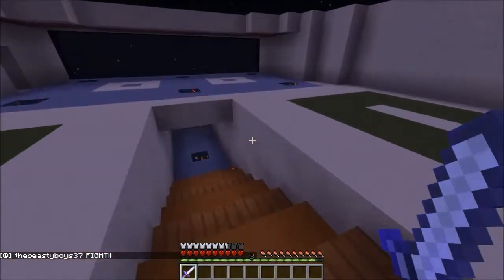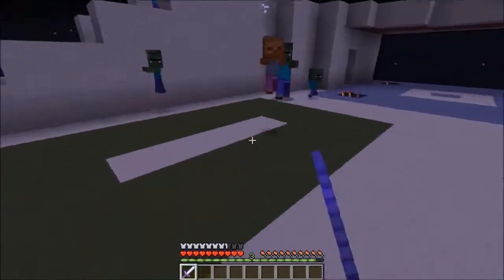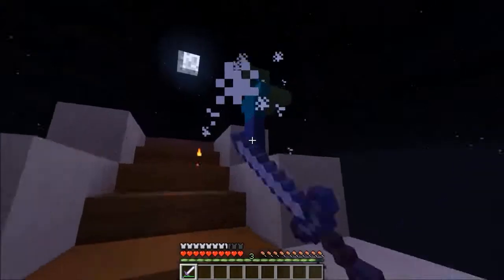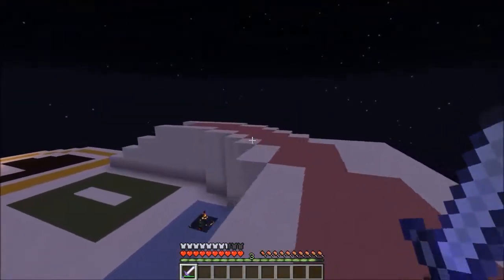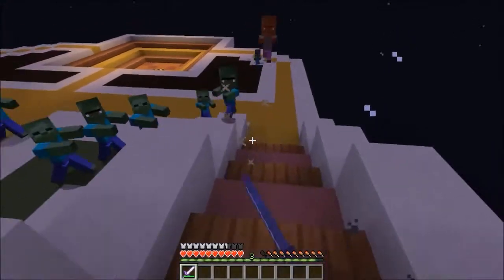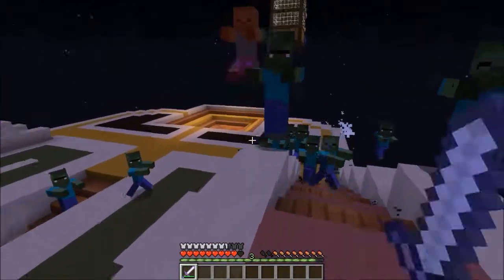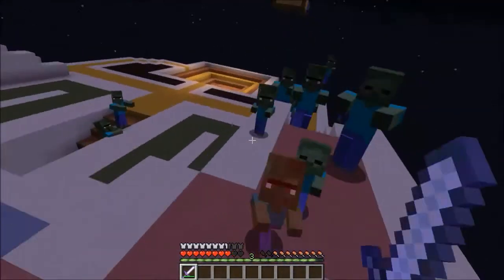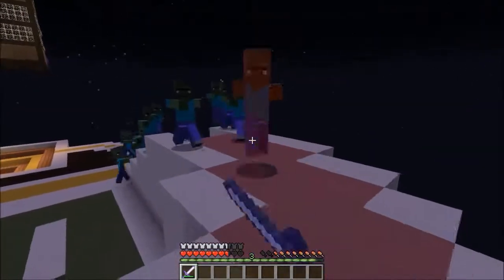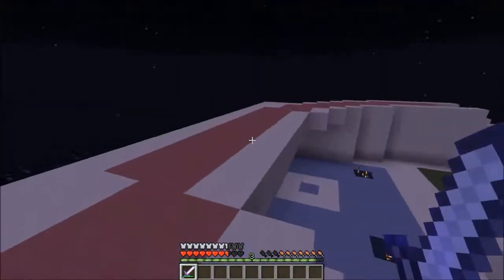I'm guessing there are lots of mob spawners — and yes, there are. I don't really want to go near those. Wow, that's a lot of zombies. Running away! I don't know where I'm supposed to find the artifacts. I don't know if I get them by killing zombies, or what the deal is there. On second thought, ranged might have been the way to go. The knockback two seems to be working fine, but these baby zombies are kind of a pain. Zombies are pretty difficult, and there are surprising numbers of zombie villagers in the area.